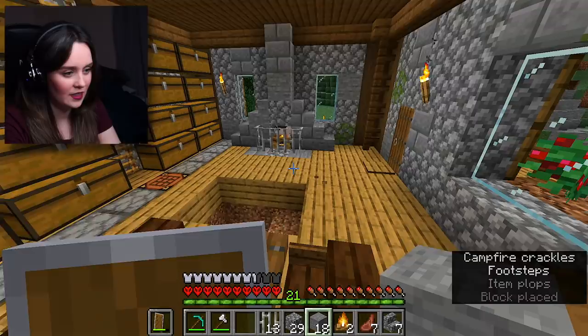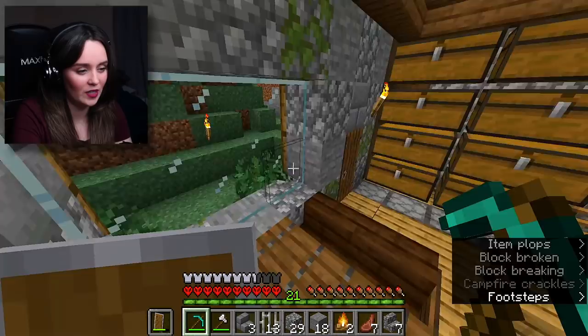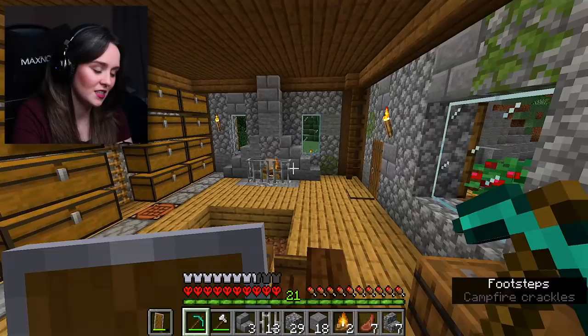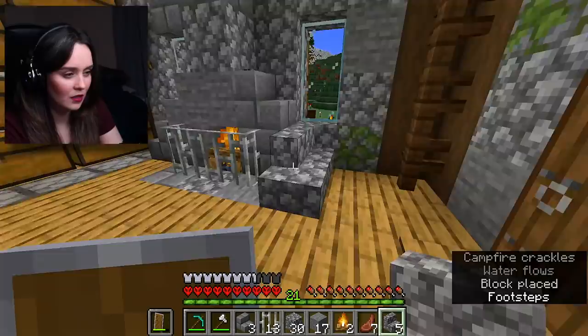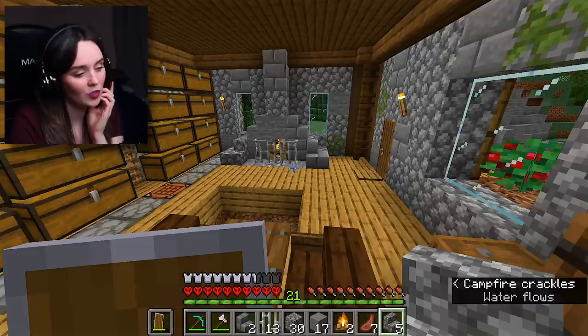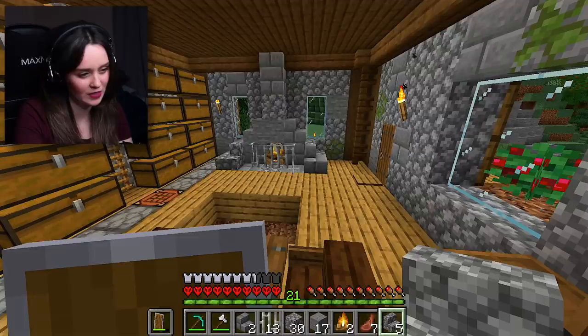Since I have a ton of stone left over I'm gonna do the fireplace really quick. There, that looks so nice. I feel like this could look better, but my house is a bit small so it kind of has to be a small fireplace. I think it looks okay — if you guys have any tips to make it look nicer that would be appreciated. Does that look better? Gives it a bit more depth. It does make it look a tiny bit more grand, which I think is nice. It's not the best — I've definitely made better fireplaces than this — but it'll do for now.